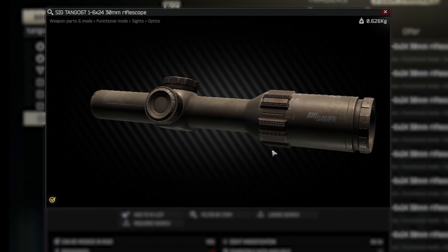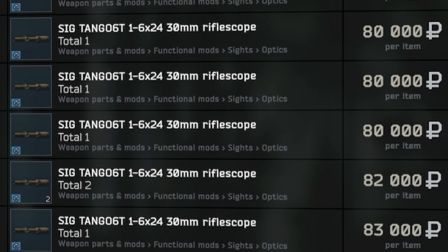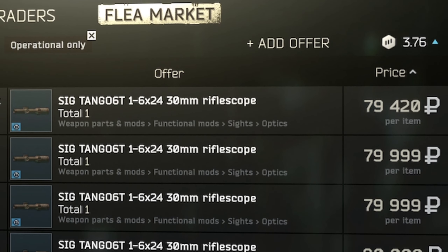It is sold just like its twin brother from the first trader and for the same amount of money. The new optical scope Tango pleased me a lot. The price is not a standard one — 18,000 to 100,000 on the flea market, and traders do not sell it.